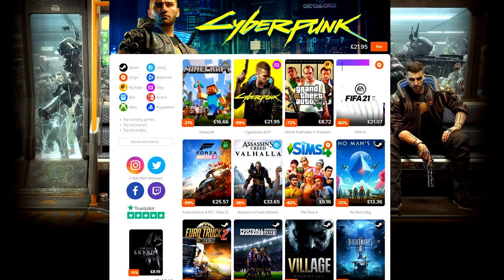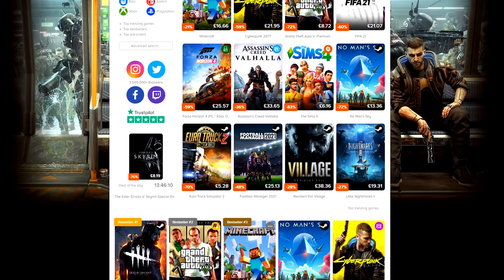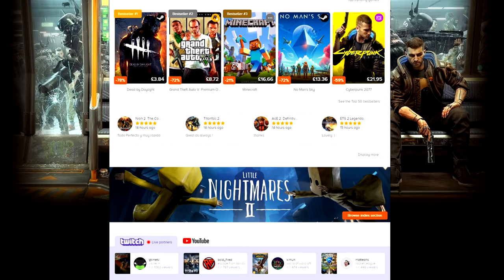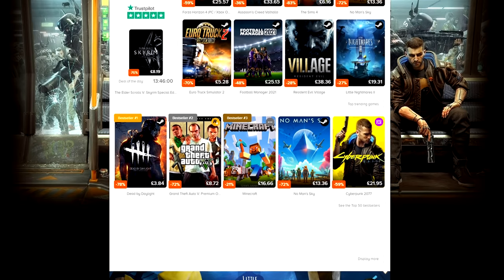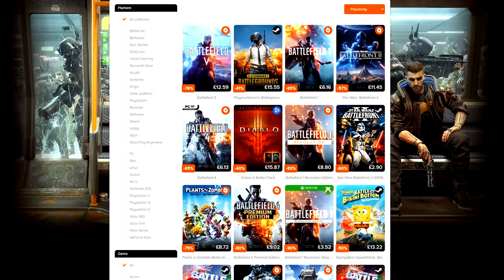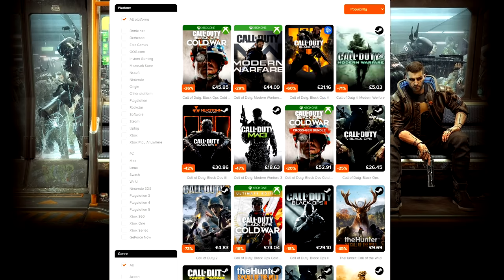This episode of the Battlefield 1 Top Plays is sponsored by Instant Gaming. If you're looking for some cheap games — whether it's something that's come out recently, an older title, or even an older Battlefield game you've never played — check out the link in the description below. You'll be helping out this channel if you purchase anything through that link. Whether you play on PC, Xbox, PS4, or another console, there'll be something there for you.